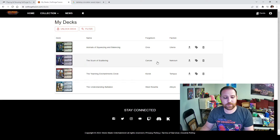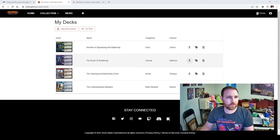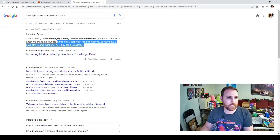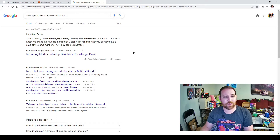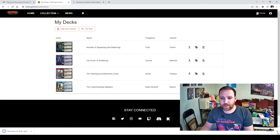Now let's get it into Tabletop Simulator. There's a download link on the deck page. I googled 'Tabletop Simulator Save Objects Folder' — it goes in Documents, My Games, Tabletop Simulator, Saves folder. I'm going to save it within the Saved Objects folder itself, so it will show up when I load it into Tabletop Simulator. I've now downloaded that file and we can switch to Tabletop Simulator.